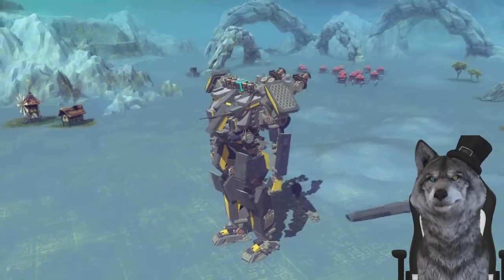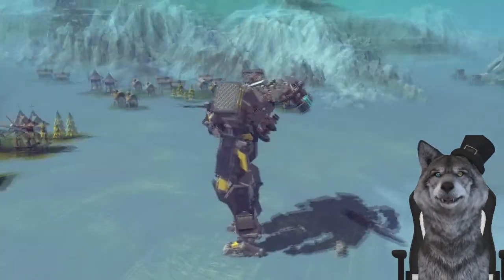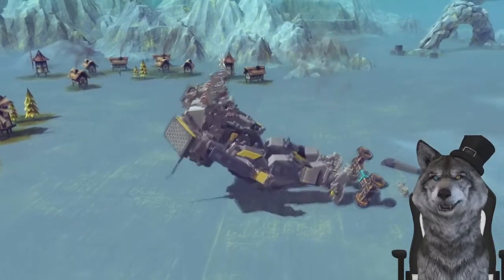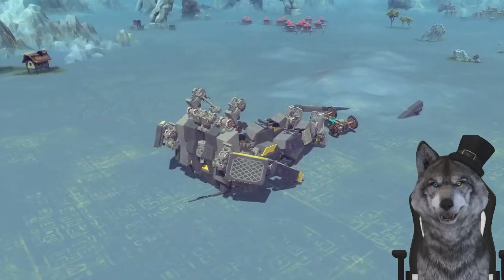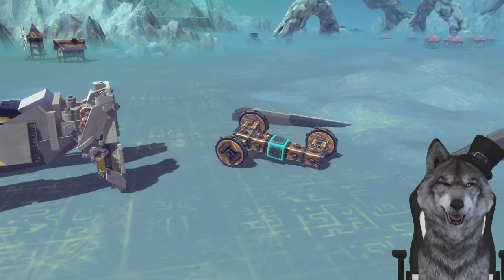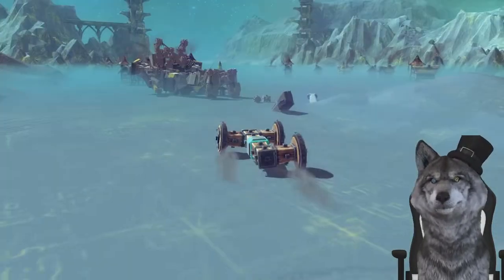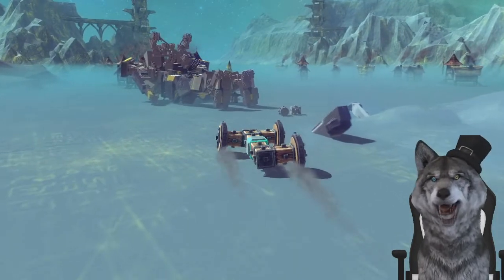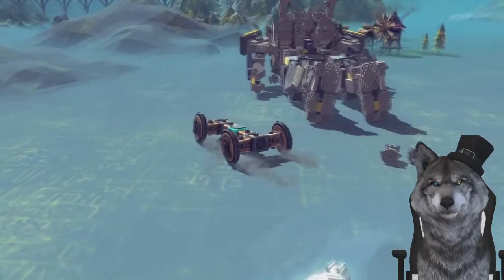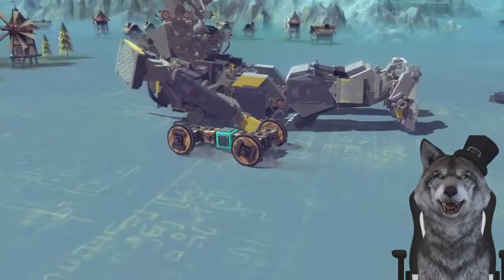It just throws all that stuff away — apparently we don't need it. I don't have invincibility mode on. There he goes, transforming very slowly. I think it was supposed to break, because this is the control block now and we can drive with arrow keys — or we would be able to if I didn't lose a tire. I can still kind of drive. I was under the impression we'd be able to transform back, but nope.